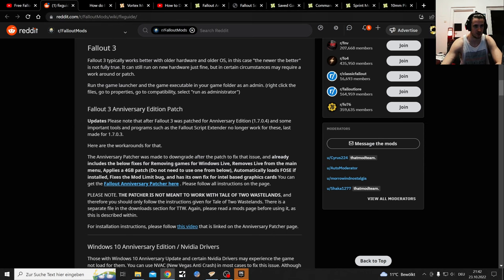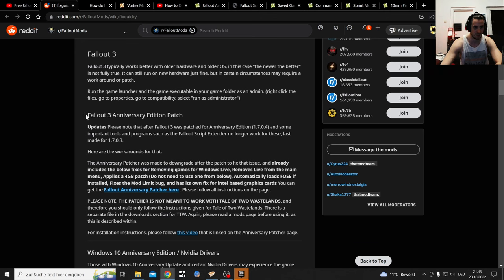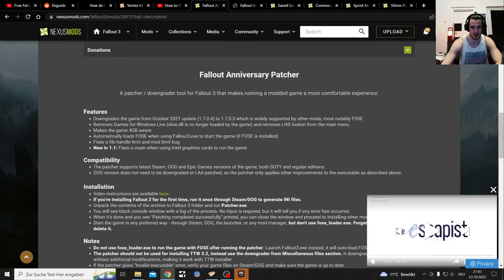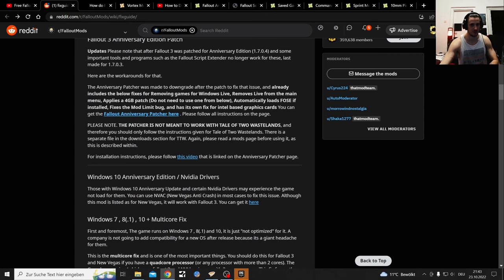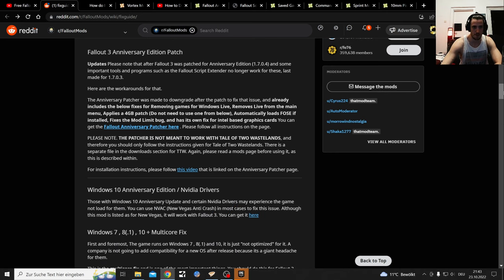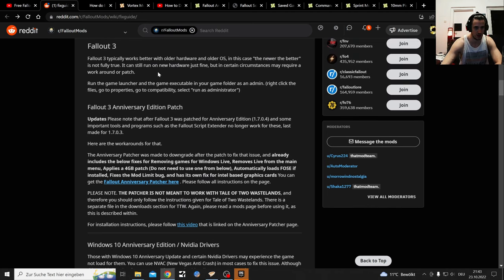Here is the Fallout Fix Guide for Fallout 3 and other Fallout games. They also recommend you get the Anniversary Edition patch on the Nexus page, which you can get through a link right here - that's the official Nexus site where you can get that. There are some different solutions here on how to get Fallout 3 to work if you haven't got it working yet, like running it as an administrator. If you have Fallout 3 working you can get right to patching and modding.